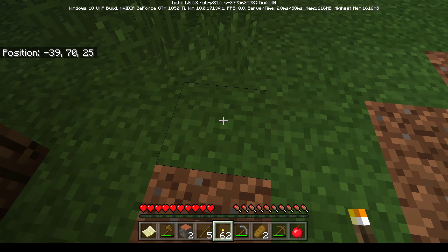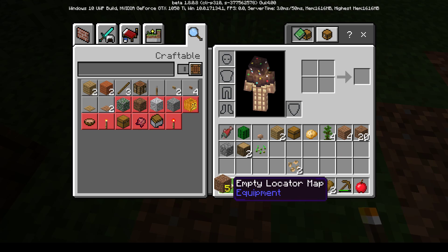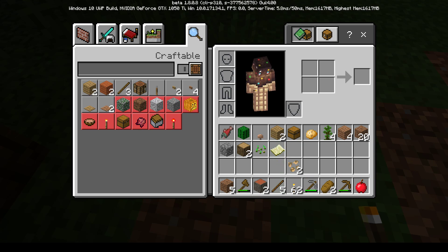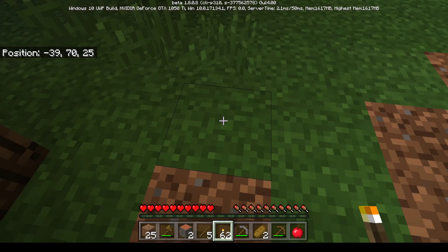The kids tell mom to open her inventory and find her dirt. She spots it - there are 25 dirt blocks in the corner. She drags the dirt into her hotbar. She picks up five at first, then the kids show her to stack the other dirt on top of it in the hotbar slot.